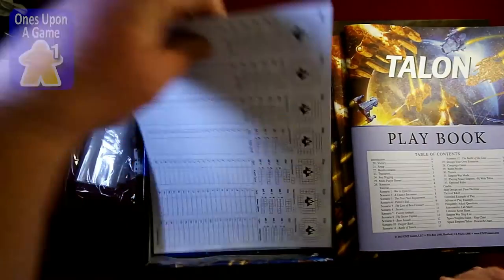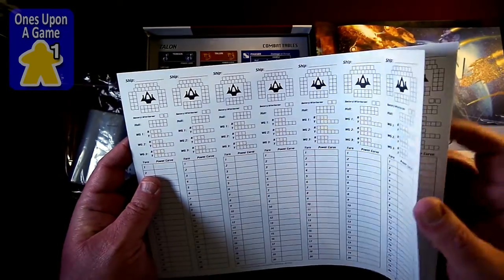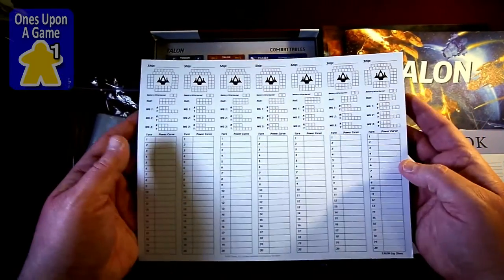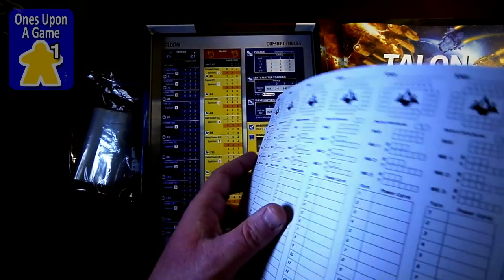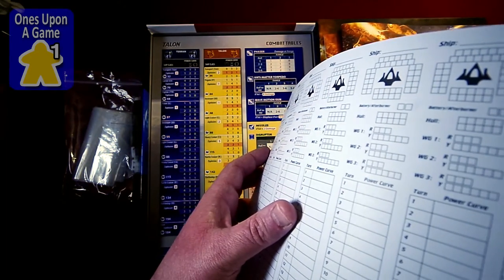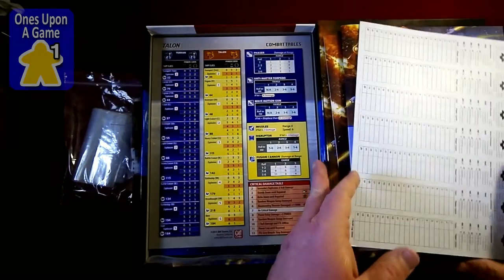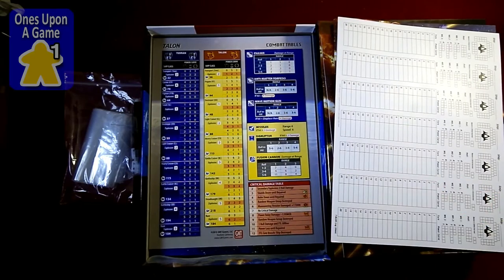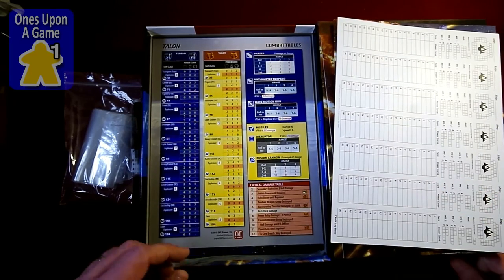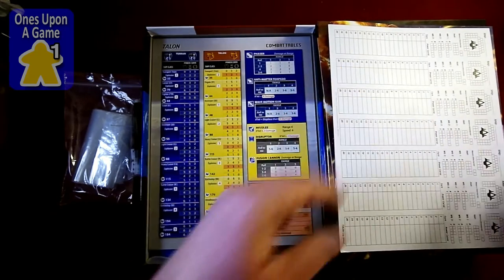Ship record cards — just a few of these. You can make copies of these if you want; they'll track things like damage. Looks to be about eight of these, just a little notepad full of them. Definitely something you'd want to make additional copies of — I'd think they're downloadable and you could just print or copy them easily.